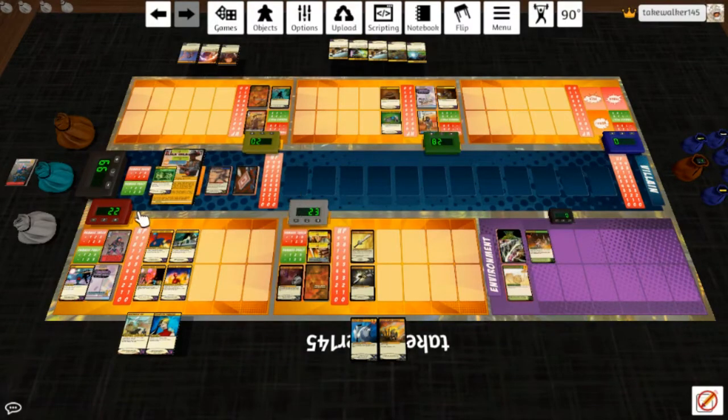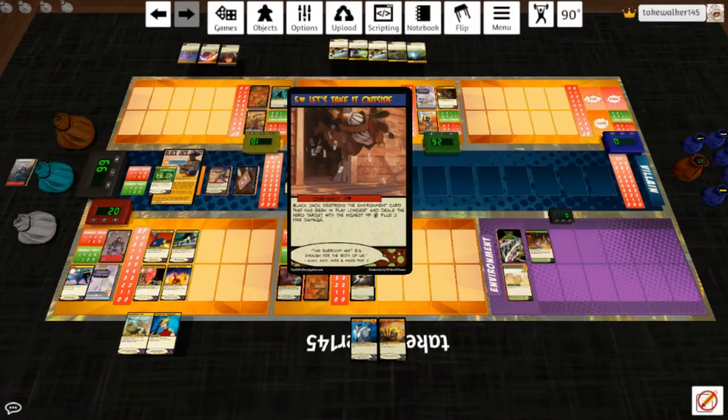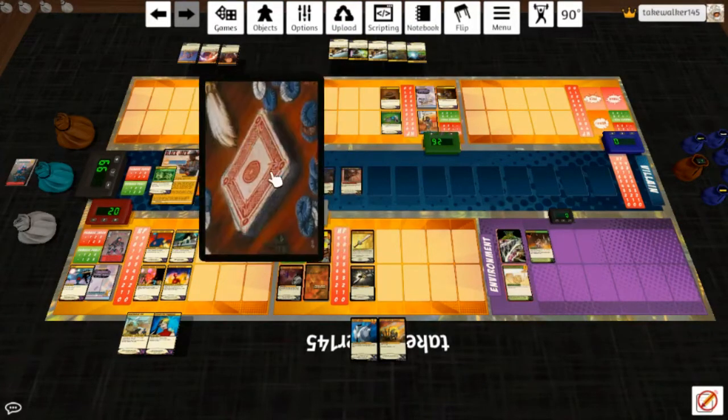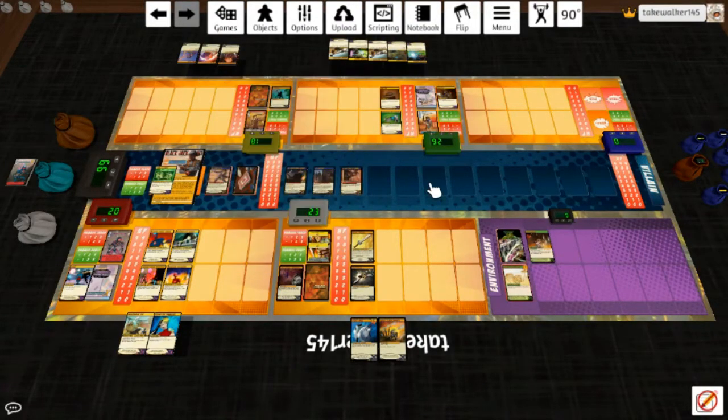He deals a grand total of two damage. Tumbleweed goes away. Mars Quake: deal target two melee damage — basically just the heroes. I might leave that around; I don't think Black Jack has any ongoings, they're all one-shots. We drop Reactive Plating Subroutine and get some damage off Omnitron. He loses his minus two. Four, fourteen, nineteen — Supernatural Charge: increase all projectile damage dealt by Black Jack by two; damage dealt by Black Jack is irreducible. Destroy this card at end of environment turn.